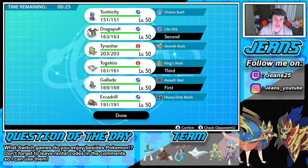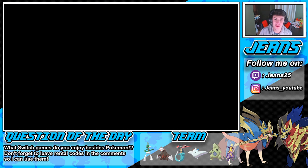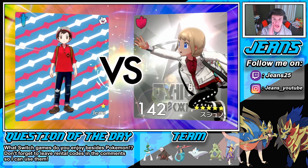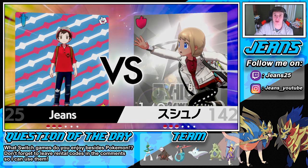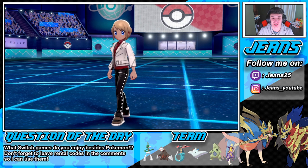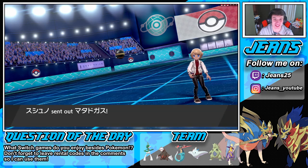I think my final position should be Togekiss — it should be able to rock out and do some work. But like I said, I just have to watch out for that Draco fish. Maybe I should have brought Toxtricity with that Choice Scarf. But I think we should be fine all around. I just gotta watch out for the fish — everyone knows that fish is ran with a Choice Scarf or just boosted speed. So good.